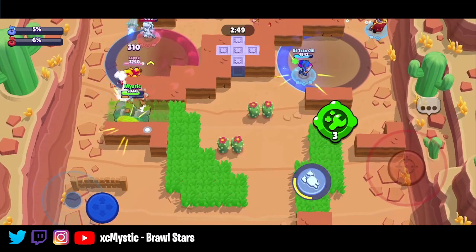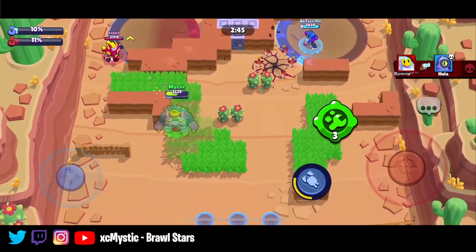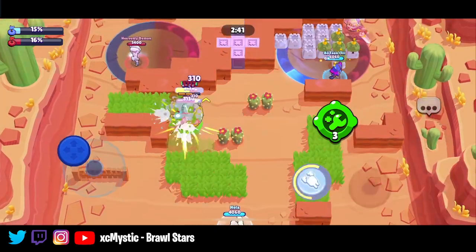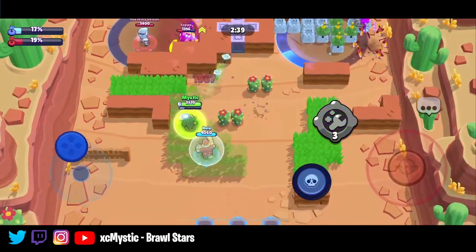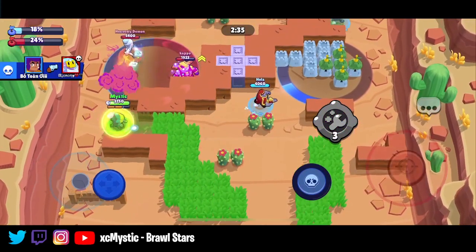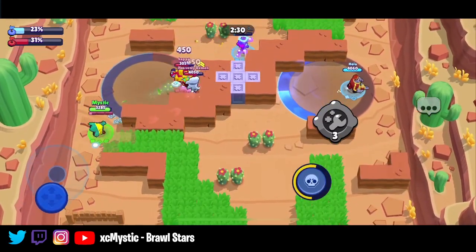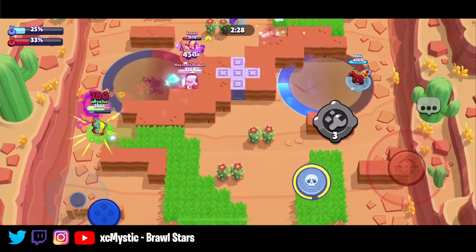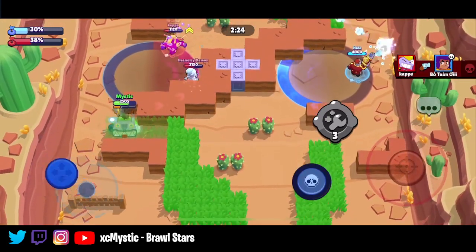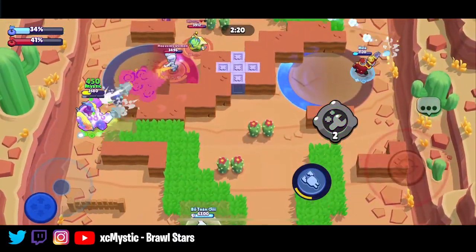That just means that my teammates have a free hot zone. Surge is going to try and farm on me — this is fine, I'm just going to farm as well. It didn't actually work out in my favor. Rico's going to continue getting that hot zone. Shelly's going to go ahead and help me out a little bit. I'm almost at my alt — I'm going to try and push for that. Got it. Now I'm going to go for the kill on Surge. Pop my heal so that I can shoot and heal.